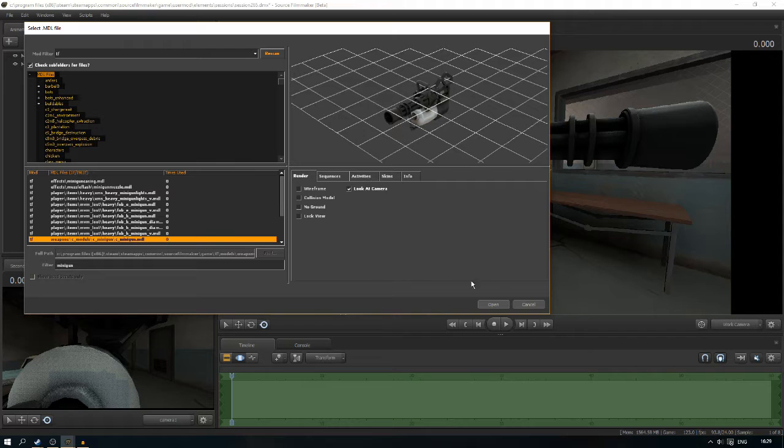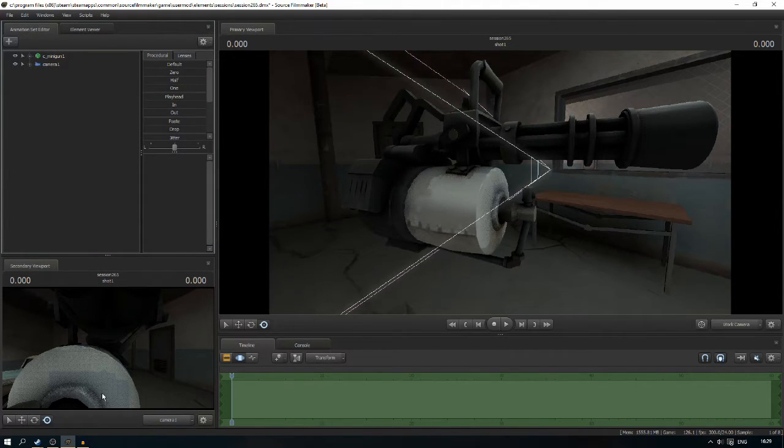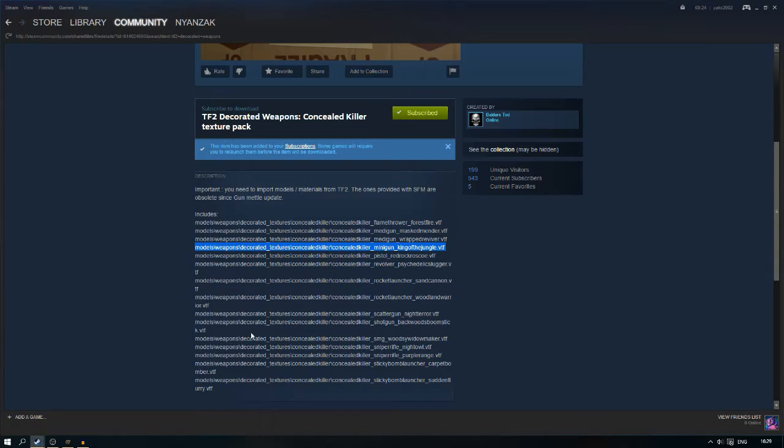It also has MDL. So now we basically have all the VTFs installed and the materials of the weapons. I'm doing the minigun, so just copy that path — we'll use that later. Obviously if you're using the revolver or rocket launcher, you select that one instead.